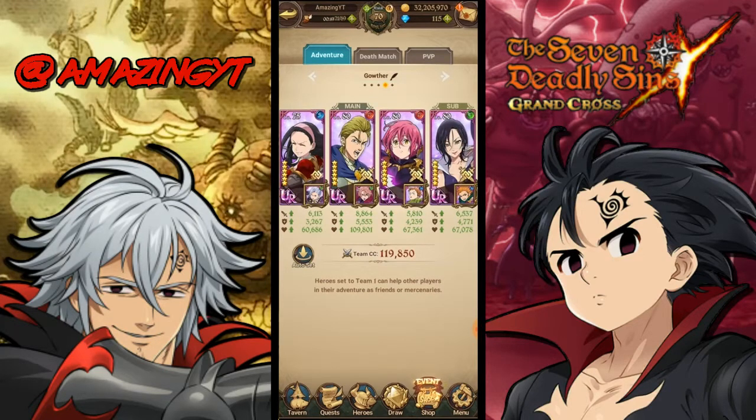This is basically an alt rush AOE clearing team. It won't be as fast as the Lilia-Hauser-Gother team, but it's still probably the third fastest team without those specific units. I'm going to show you a run of a boss battle with this team and then show the second team in a boss battle too.